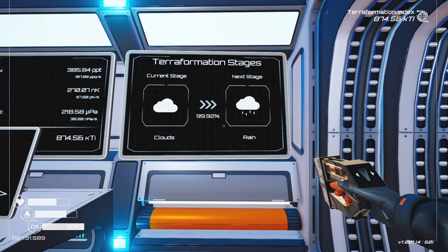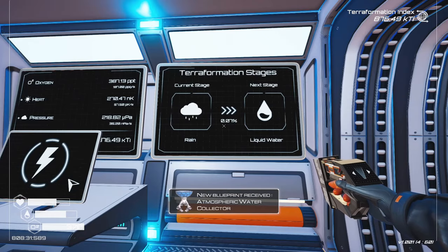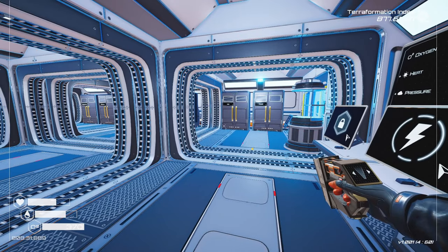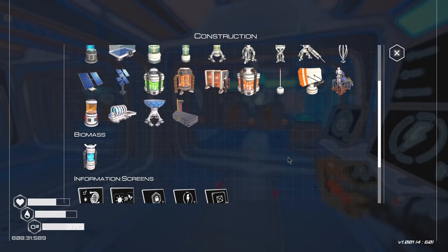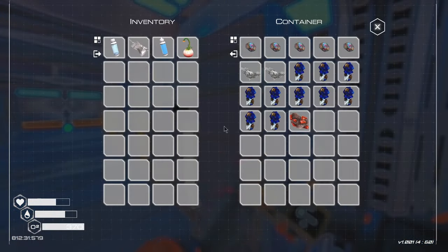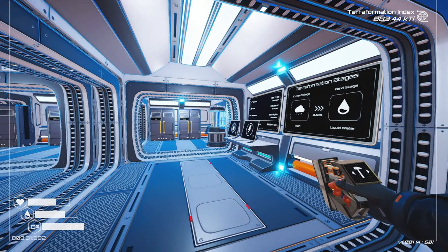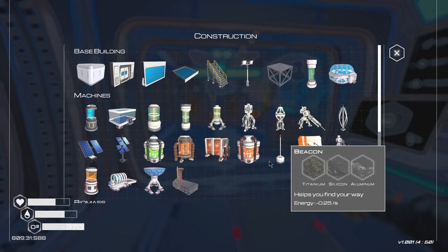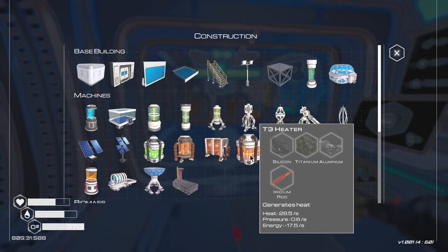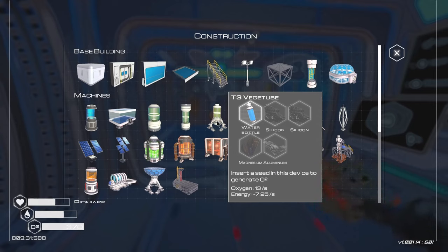We're currently at rain stage. We got the atmospheric water collector unlock — let me see what I need for that. I'm going to require aluminum, right? Yes, of course — and super alloy too. Well, I still do have super alloy; I have five of them. We're going to have to do some exploring. The big thing I need right now is aluminum because everything I want to make requires it — the heater requires aluminum, the better drill requires two aluminum.